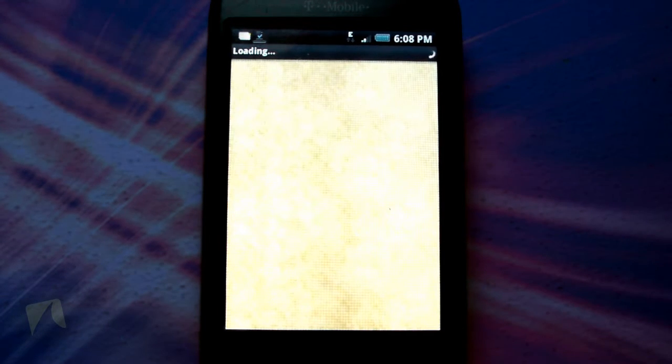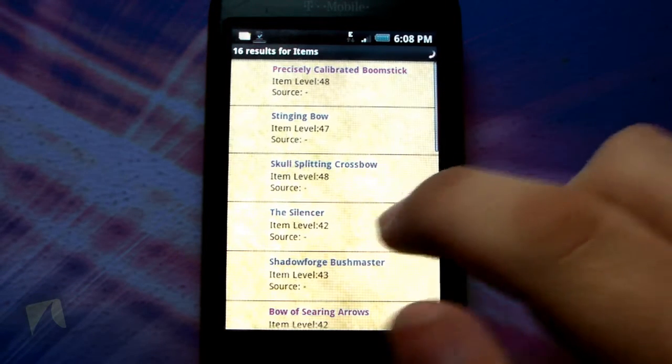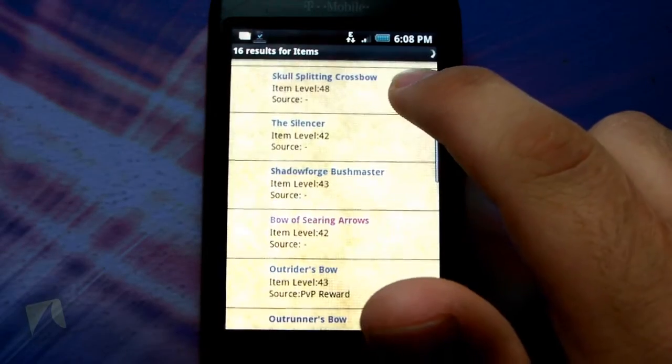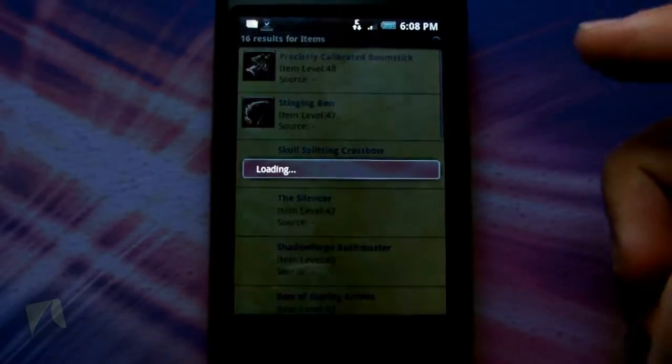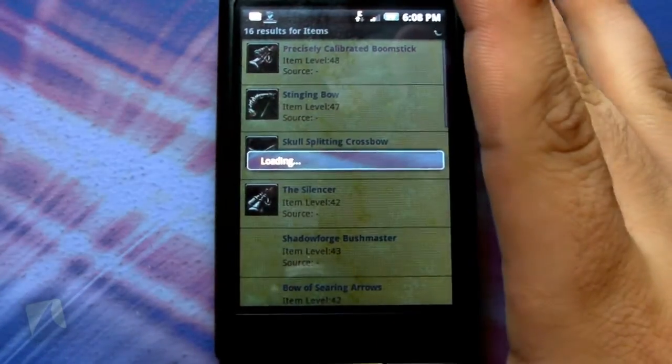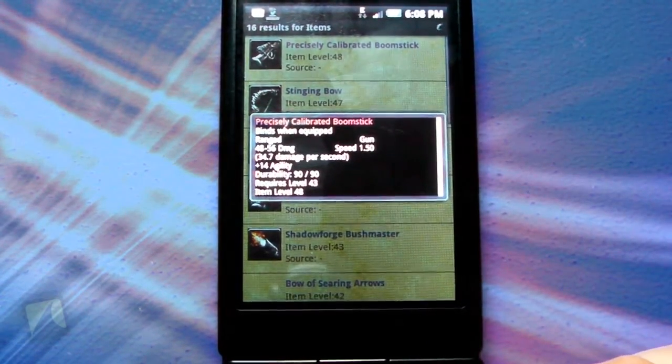You can even hit 'Find an Upgrade' and it will search for things that are kind of relevant to the same item that you clicked on. It shows all the other similar items that are within your level range — for example, the Precisely Calibrated Boomstick. It's pretty awesome.